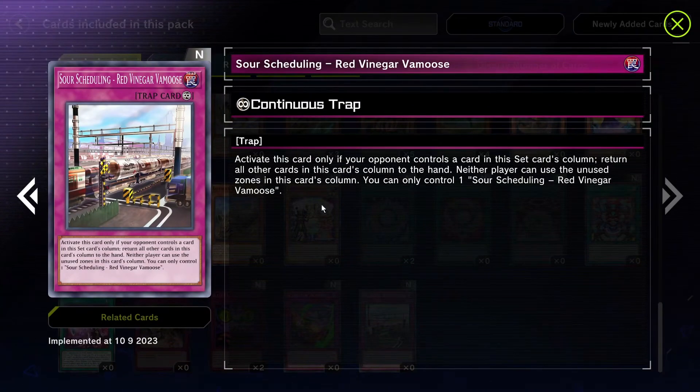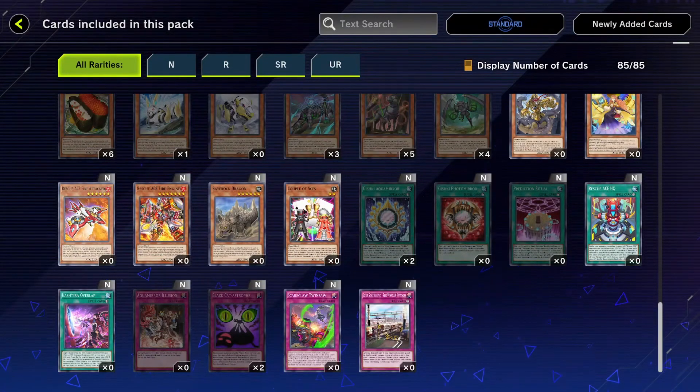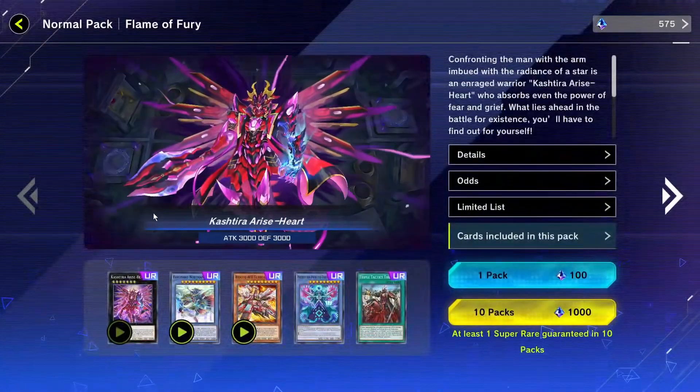Sour Scheduling Red Vinegar Vamoose — activate this card only if your opponent controls a card in this set card's column. Return all other cards in this card's column to the hand, and neither player can use that zone. Oh no — Kashira players, don't use this. This is a little too powerful, it locks out too many zones.